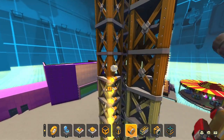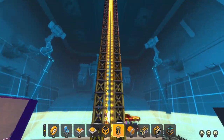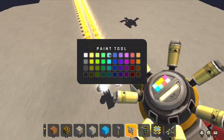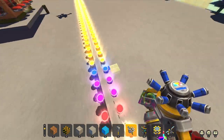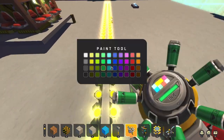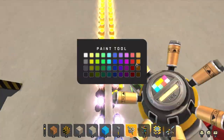Luckily through the magic of editing you don't have to watch what I went through. As usual I realise I could have saved time just by making this a repeatable object where I can spawn it in multiple times. So I create a stick of lights and paint them a rainbow colour.